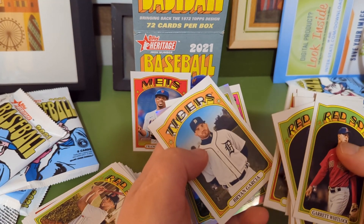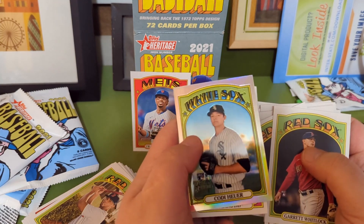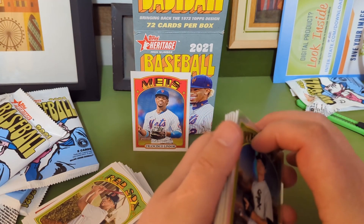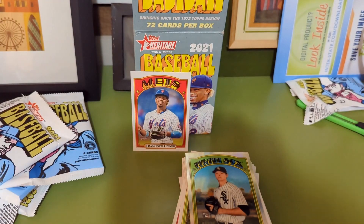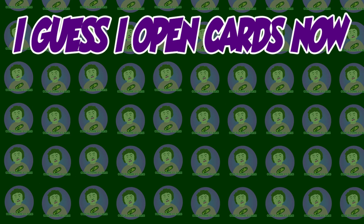We also got the Cody Hewer shiny. If there's anything I missed, let me know below. This has been Heritage Baseball — I do still have this final pack, so maybe there's a relic or an autograph in there. As always, I've been Cole — peace, see you guys next time, thanks for watching!